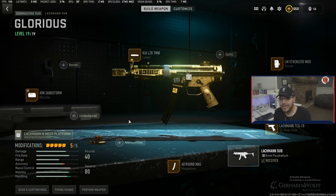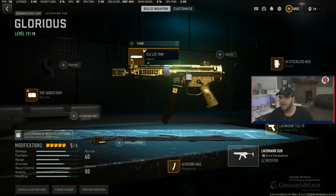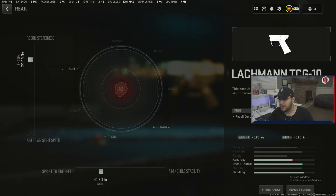Jumping over to the MP5, I'm rocking the XRK Sandstorm muzzle, the VLK 7 milliwatt laser, the LM Stockless Mod, the Lockman TCG10 rear grip, and the 40-round mag. For tuning on the muzzle I have aim down sight speed at negative 0.31 and gun kick control at 0.25. For the rear grip I have recoil steadiness at 0.65 and sprint-to-fire speed at negative 0.2. That is it for these builds.